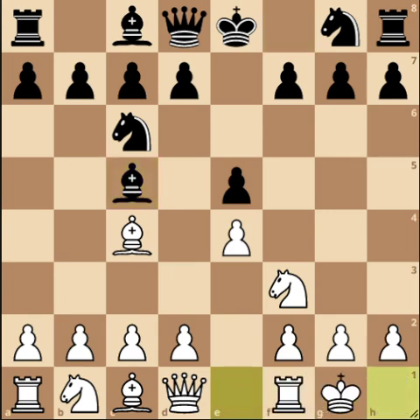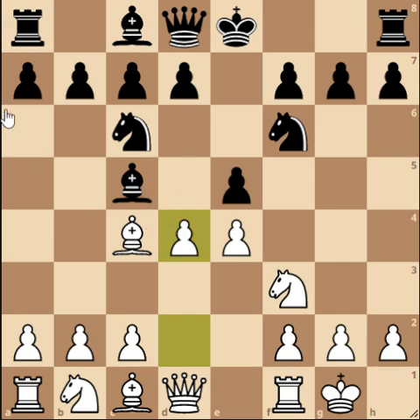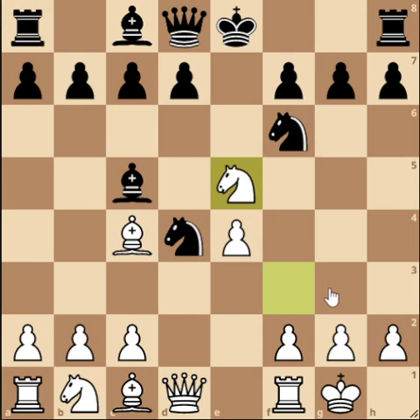After Bishop c5, we just want to castle. The main move is Knight f6, though you'll also see d6 followed by Bishop g4 — another move order you'll need to know. After the main move Knight f6, we go d4. There are really three options but only two good ones: the main move is simply taking with the pawn. Taking with the bishop is also possible — we'll look at that in the fourth video. Taking with the Knight is actually pretty bad.